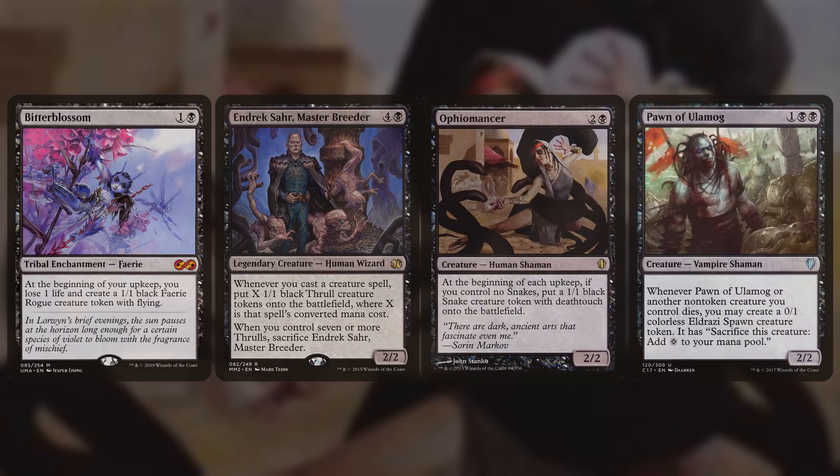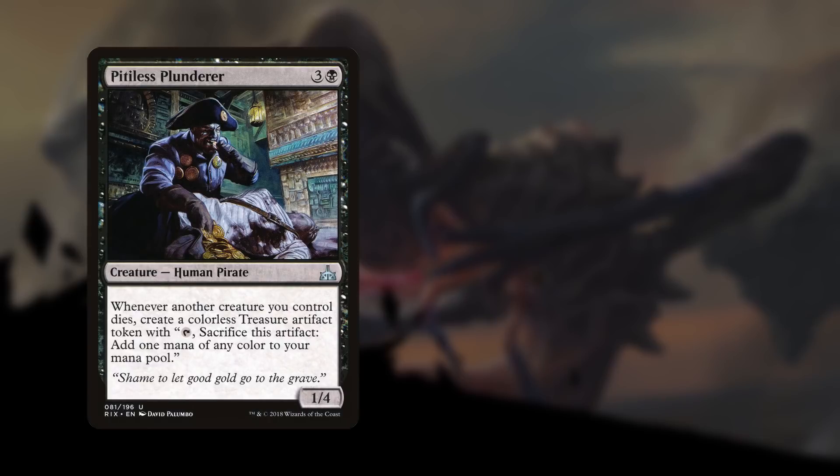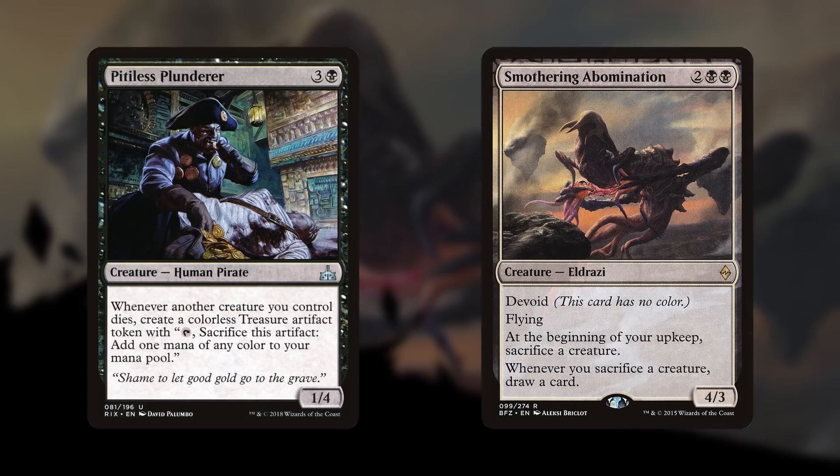We have some effects that generate card advantage from sacrificing our creatures. Pitiless Plunderer is a 3B 1/4 Human Pirate that says whenever another creature you control dies, create a colorless Treasure artifact token. This is great if we're sacrificing our Bloodghast every turn — we draw an extra card off Yawgmoth and make a Treasure token to ramp us. We also have Smothering Abomination, a 2BB 4/3 Eldrazi with Devoid and Flying: at the beginning of your upkeep sacrifice a creature, and whenever you sacrifice a creature, draw a card. So using Yawgmoth's first ability with Smothering Abomination in play, we get to draw two cards.